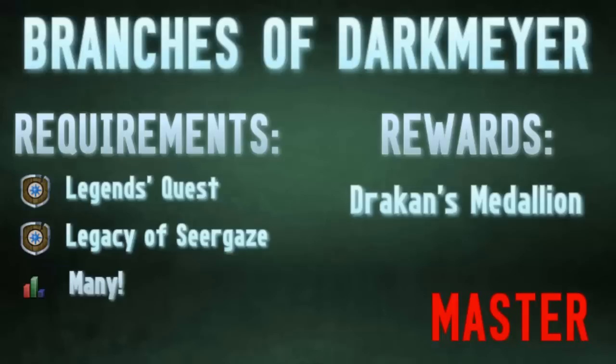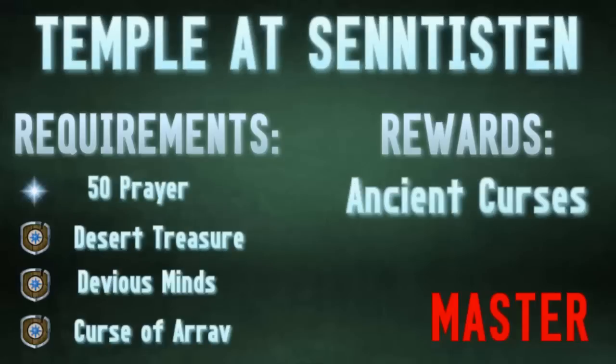Up next is Branches of Darkmeyer, which unlocks Drakan's Medallion. This has some of the most useful teleports in the entire game, including teleports to Barrows — making it extremely fast to bank — and also teleports all around Morytania, which without this medallion are very annoying to get to.